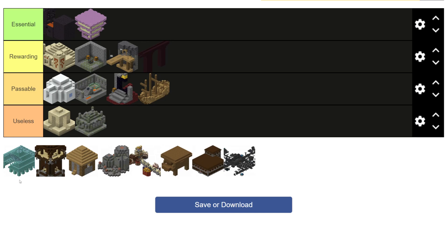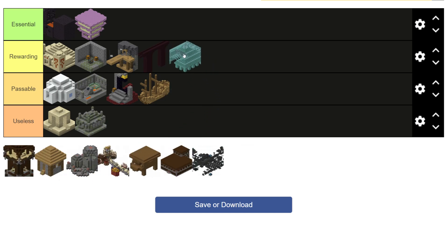Next up we have the ocean monument. These guys are heavy hitters — one of the most defended structures in the entire game, if not the most. And with all that defense comes a decent amount of rewards. Obviously you can get a ton of gold from an ocean monument, almost more than a bastion, which is quite surprising. But on top of that, if you kill the elder guardians — there are three that spawn in every ocean monument plus a specific room — you can get a bunch of sponge, which is the only way to obtain sponge in the entire game. This probably has the most unique loot compared to other structures, plus it's the only way to get Prismarine, so I'm going to be putting it in the rewarding tier.